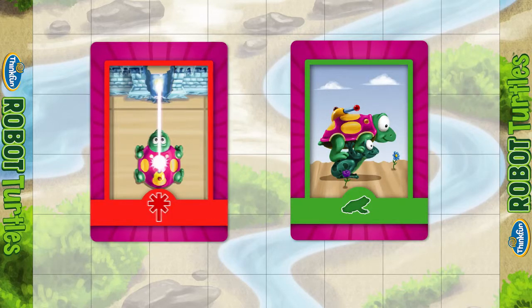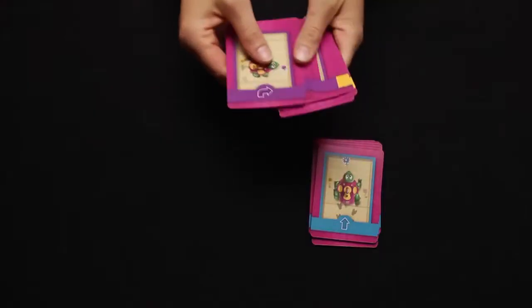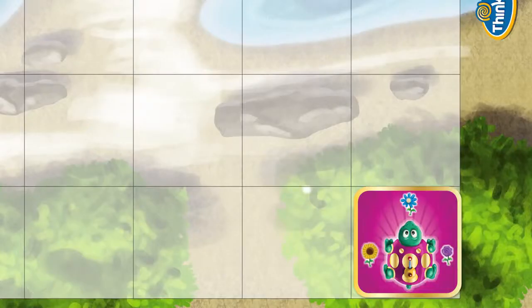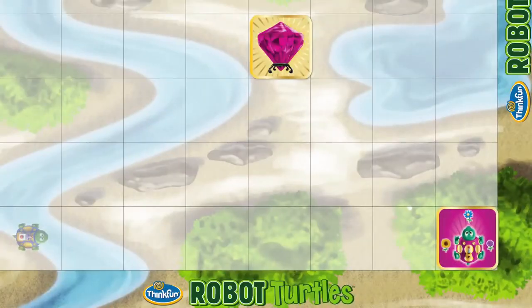Remove the laser and function frog cards — we'll unlock these later. Sort the remaining cards and put them face up in front of each kid. For the very first game, keep it simple: put the turtles in the corners and the matching jewels in the center.